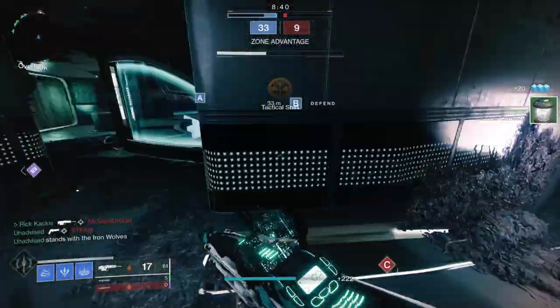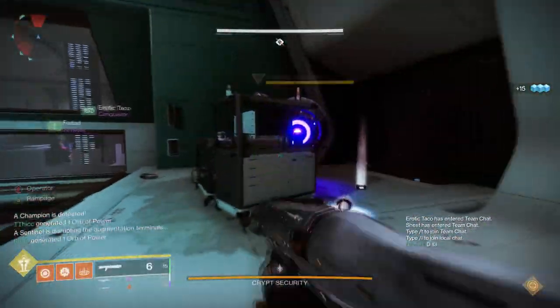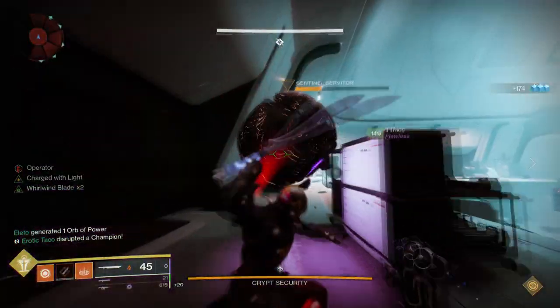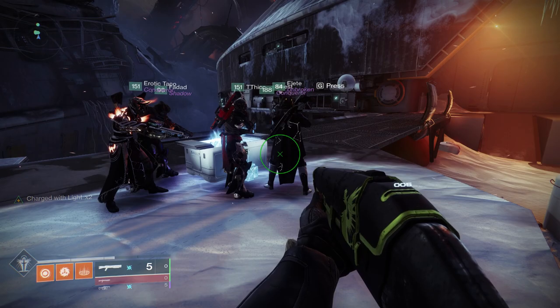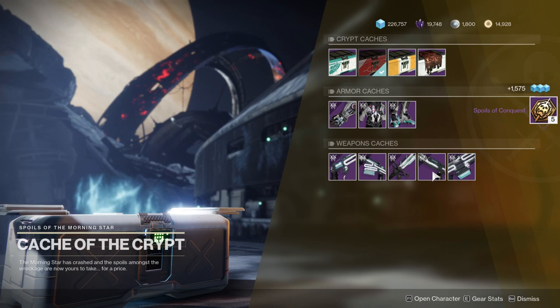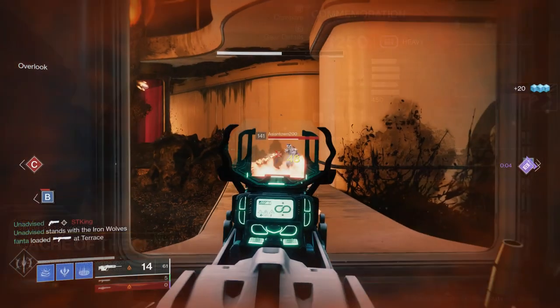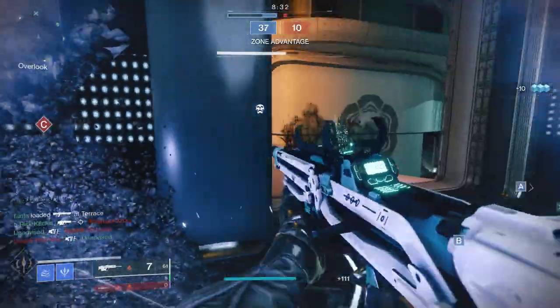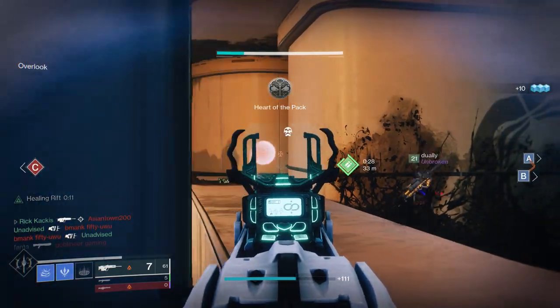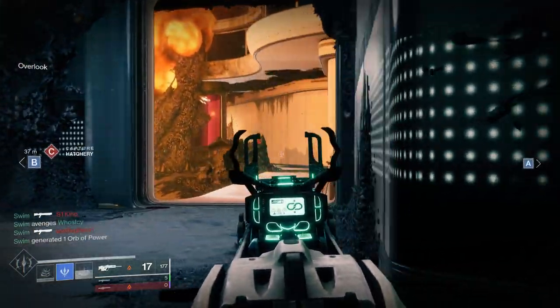The Trustee is acquirable in the Deep Stone Crypt raid from the first encounter. Thanks to the Cache of the Crypt system at the end of the raid, once you've gotten this weapon once, you can spend your Spoils of War to keep farming it over and over again, guaranteeing at least one drop every single time. Getting the god roll on this weapon is more achievable than really any other raid weapon in Destiny 2 history.